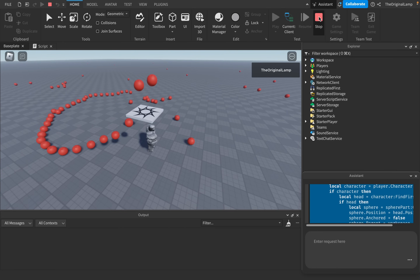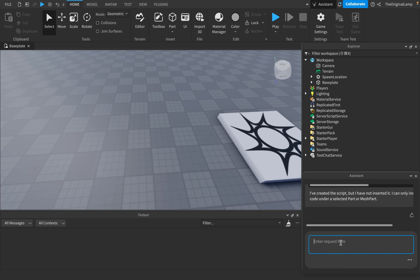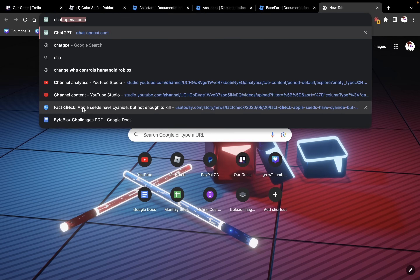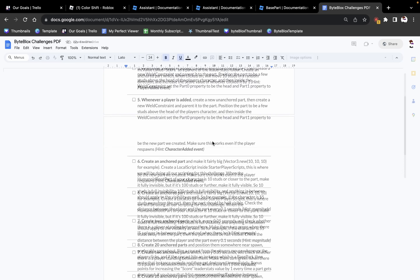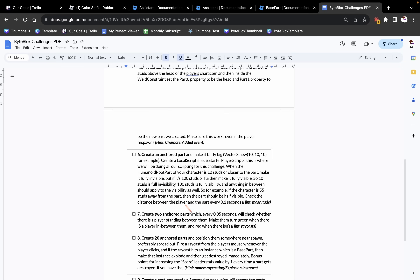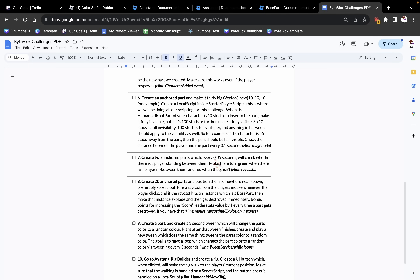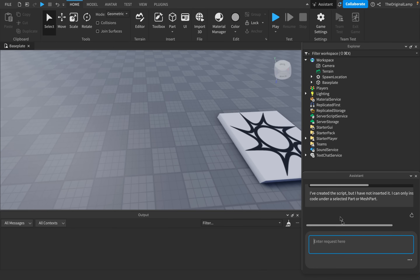Can this AI make data stores? I think this AI thing could probably make data stores. As a last thing, I want to try one of my ByteBlocks challenges. The challenge: create two anchored parts which every 0.05 seconds will check whether there is a player standing between them — turn them green when there is a player between them and red when there isn't. I want to see if it can use raycasting.